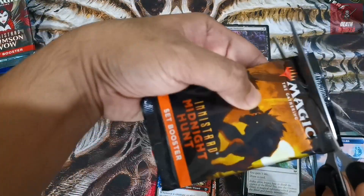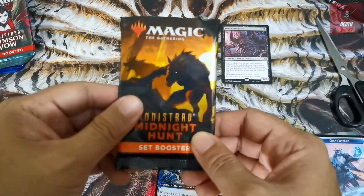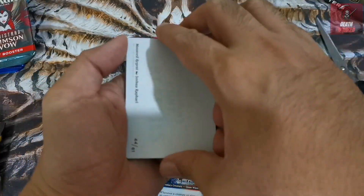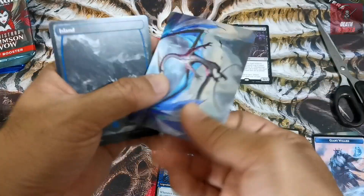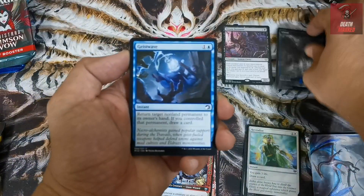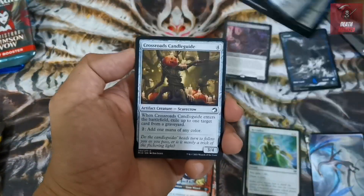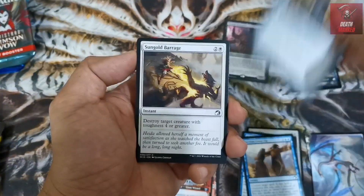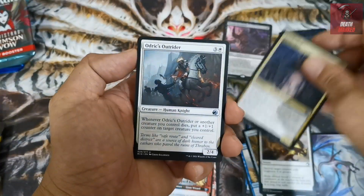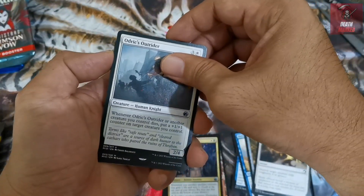Let's go with Midnight Hunt. We have a Mythic Massacre and hopefully some of the cycle lands - Hunted Ridge and the like - so wish us good luck. Next up we have the art card for this opening: a full art island, the night version. We have Geistwave, Devious Cover-Up, Crossroads Candle, Guide, Sun-Gilded Barrage, uncommon Fleshtaker. Then we have an Odric Outrider, and we have a mythic hit already!